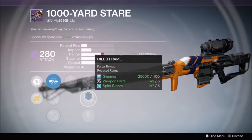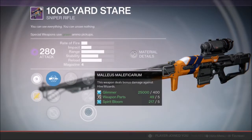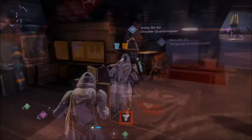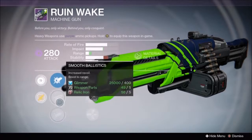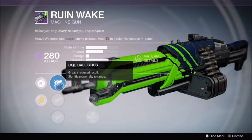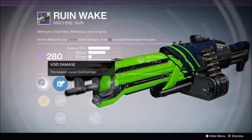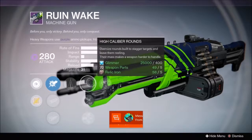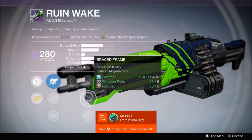Our next weapon is the 1000 Yard Stare from the Crucible Quartermaster. The reason I put this on the list is because if you don't have a Sniper Rifle, or if you do have one and it just doesn't have good perks, this one comes with Ambush and Unflinching. It's a good Sniper Rifle if you don't have one — it's good for both PvE and PvP.